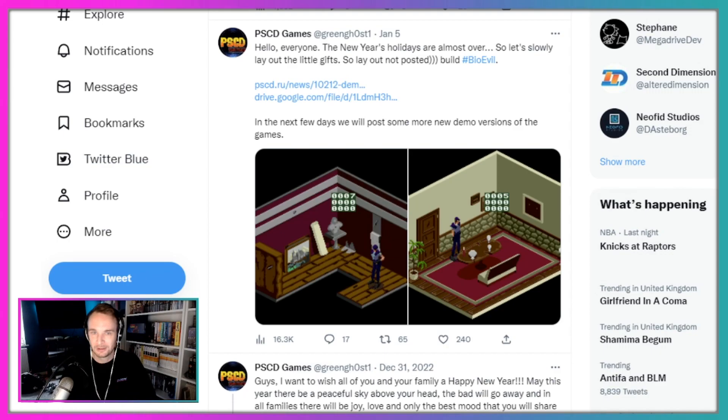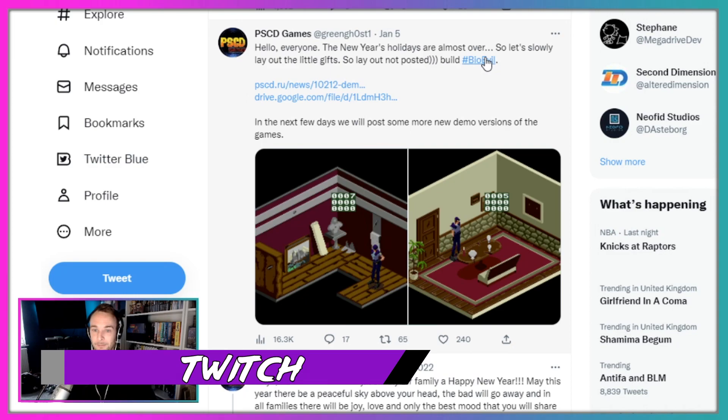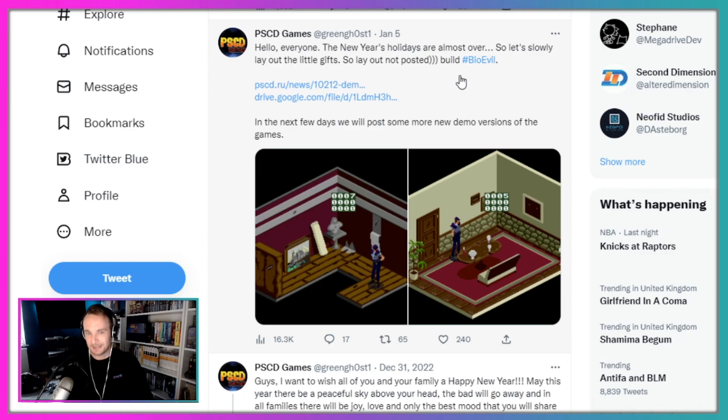What is up everyone, my name is Al from GamesRib and today we're taking a look at the port — or demake, I don't know what you really want to class it as — on to the Sega Genesis of Resident Evil. That's right, this one's been coming along for quite some time now. They're calling it Bio Evil. It's essentially Resident Evil though, isn't it. I guess it's a way of getting around the legalities. By PSCD Games, and there's a demo out now, and it also says in the next few days they'll post more new demo versions of the game.